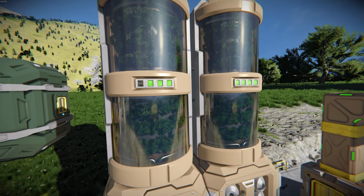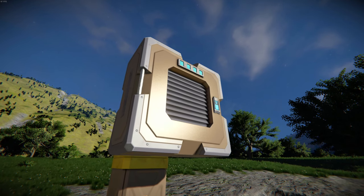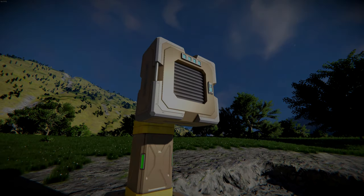Bonus Tips! Oxygen can be made with the use of O2 farms, or sucked out of an atmosphere by a vent set to depressurize, but only on planets containing oxygen, of course.